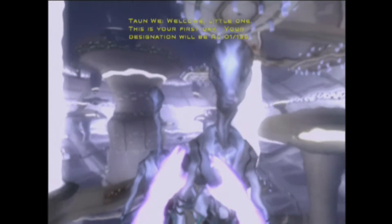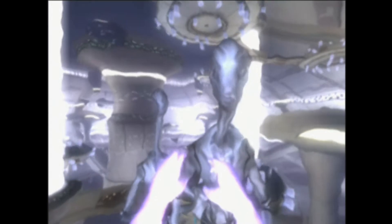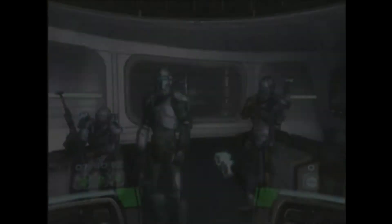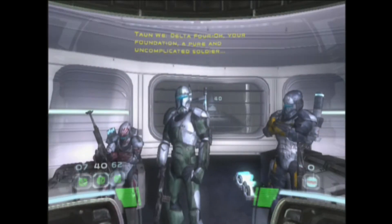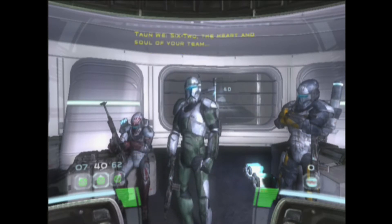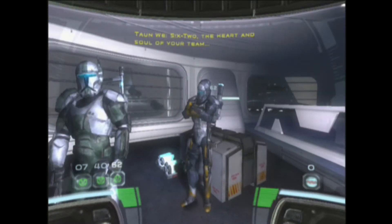Taking place between the end of Episodes 2 and 3, Republic Commando tells the story of a group of elite Republic clone troopers known as Delta Squad, led by Delta-38, aka Boss, and consisting of Deltas 62, 40, and 07 — or Scorch, Fixer, and Sev, respectively.